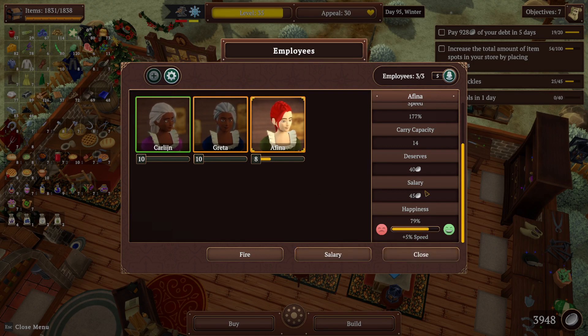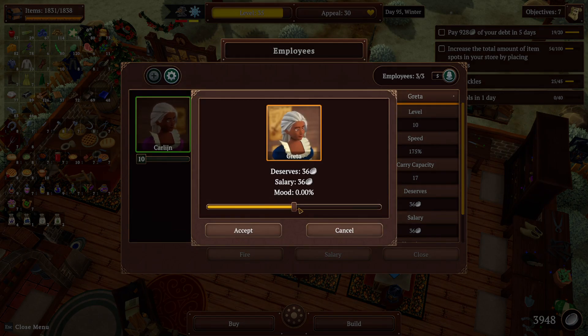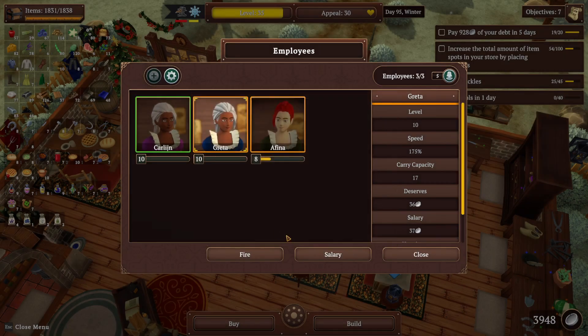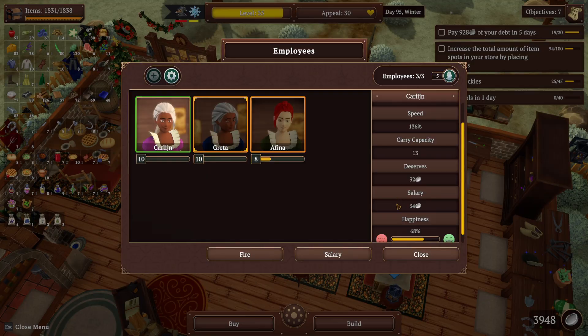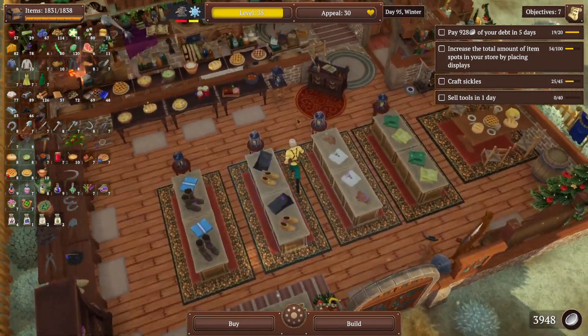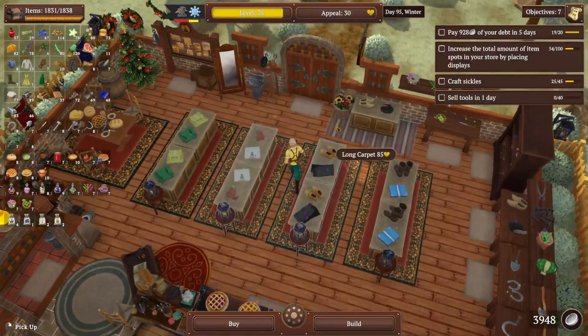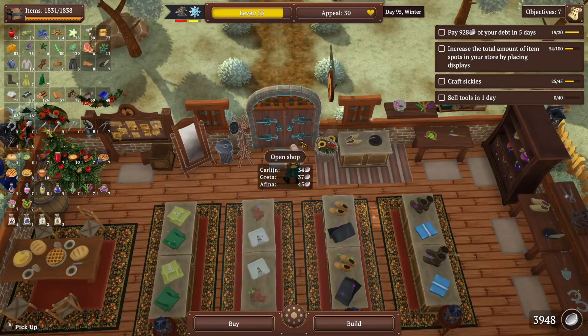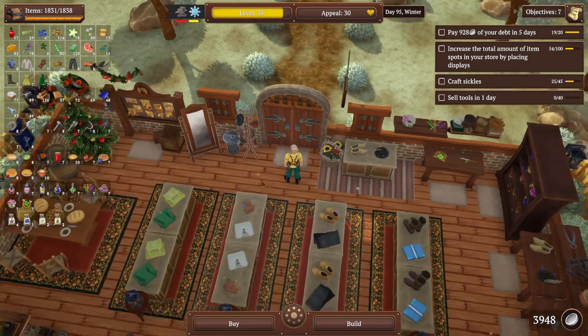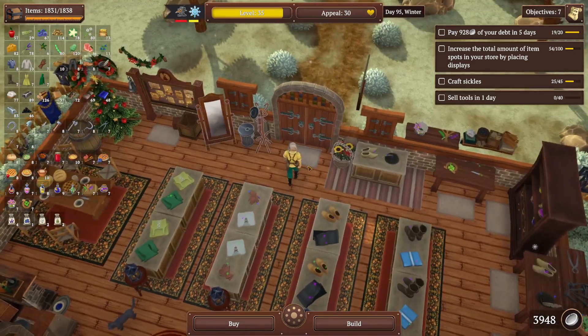That should be right — I'm guessing it's two per level, so nine and ten should be an extra four. One above should be fine. Hopefully we should hit level 36 tomorrow too — that's our goal. That's another reason to save money, so we can start getting our appeal up higher once we unlock the upgrade.